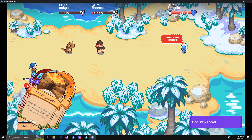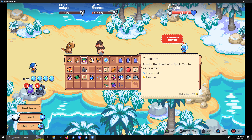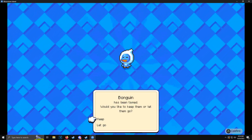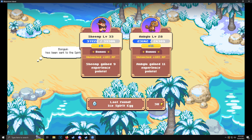So all you gotta do is kind of wait around a beach area and just tame them up. Once you tame this guy, eventually he will drop an item that you need for crafting, which is the snowball.